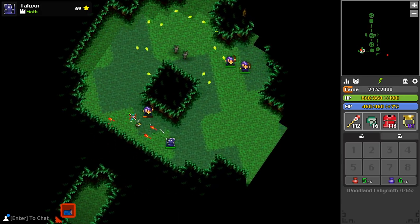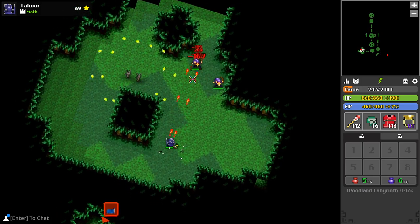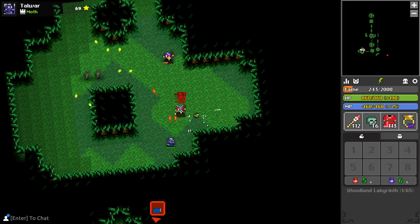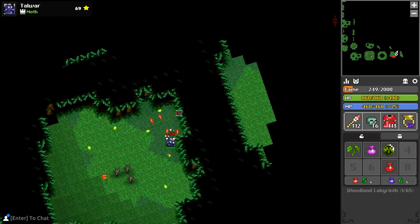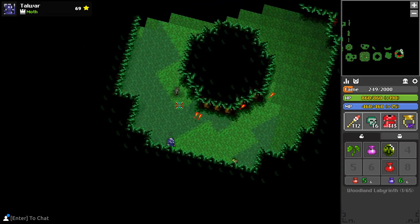If the coast is clear, head on in and find a safe place. If not, remember the layout of the previous room so you don't accidentally back up into any of the turrets you've already cleared. Doing a perfect run here is all about knowing turret locations — once you have that down, you're golden. Worst case scenario, if you don't see any paralyzing turrets in view, you can always try your luck and rush a couple rooms tanking shots here and there, but that'll be at your own discretion.